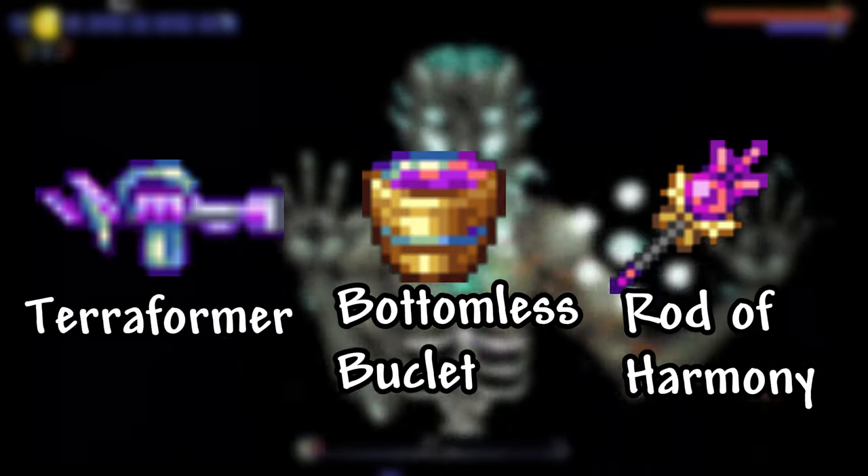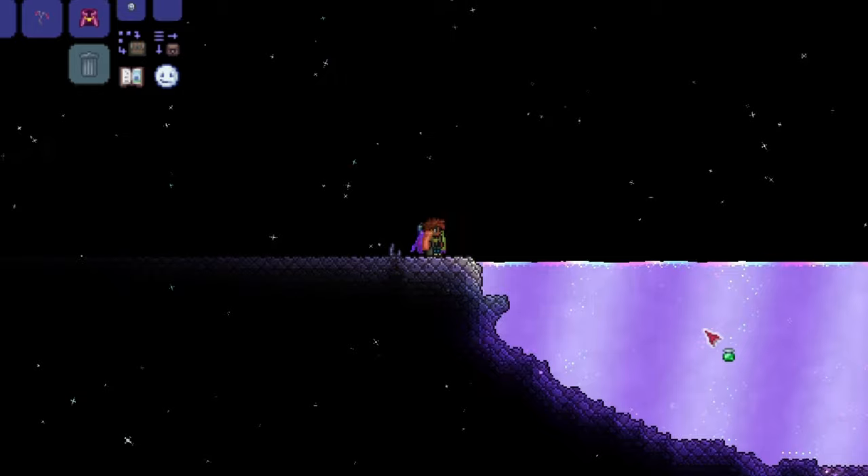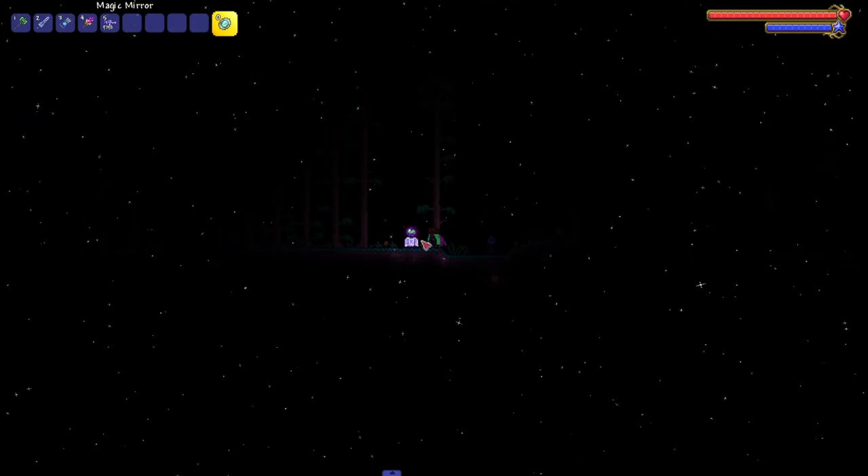These three items — the Moondial, Rod of Harmony, and Terraformer — can only be obtained after you defeat the Moon Lord. You can also transmute Angel Wings into an Aether Monolith, which will change your background at any location to the Aether Biome's background.